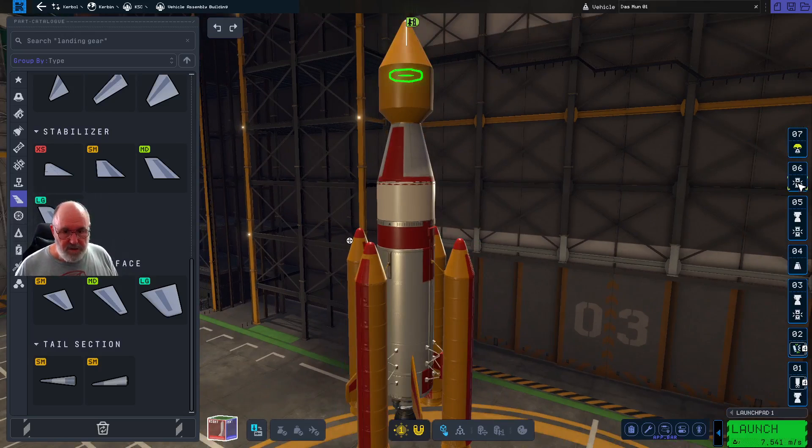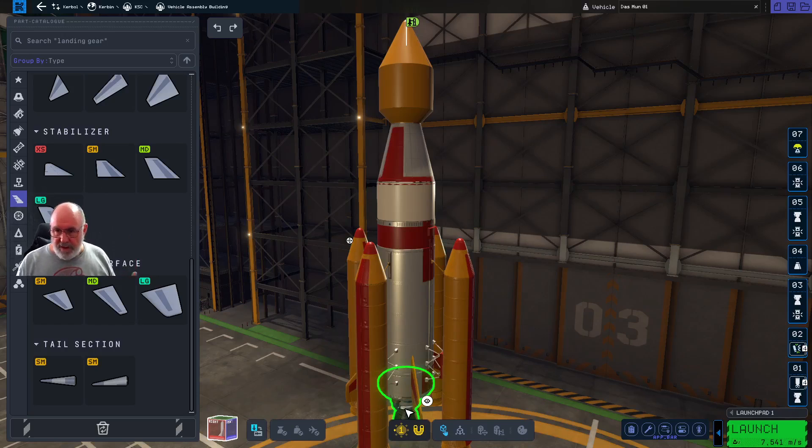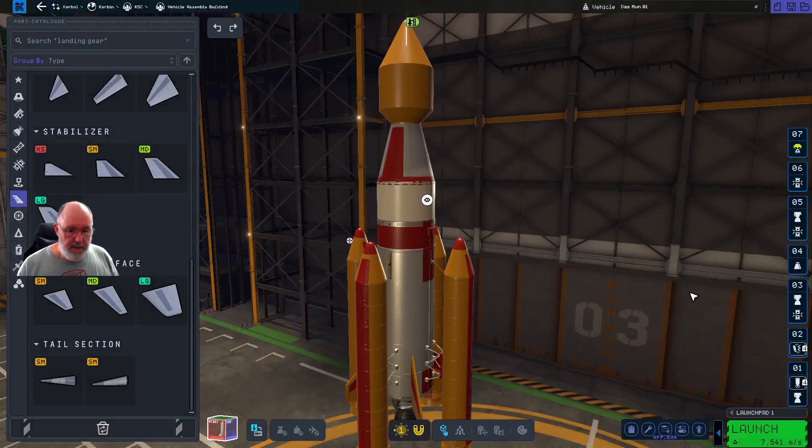Now the staging: we've got the parachute, the separator to get back home, the lander, the fairing at the top, and this separator through here which is where we had the problems. Then we've got the radial separators and the actual rocket itself. The other thing I had a problem with was going a bit too high with the boosters, so I'm going to start with a slightly less thrust in the actual engine — that will give me a bit more grunt to get into orbit. Let's save that design and launch.